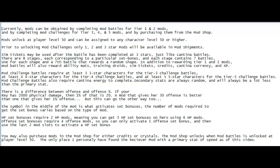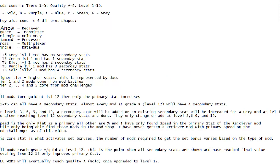Mods come in tiers 1 through 5, quality A through E — which is the color — and level 1 through 15. Gold would be quality A, then the colors go down: purple, blue, green, gray. They also come in different shapes.